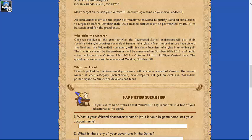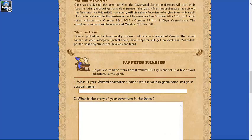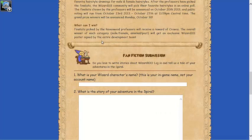Once they receive great entries, the Ravenwood school professors — aka King's Isle staff — will choose the winner. Finalists will receive a reward of crowns, which is really nice. The overall winner will get an exclusive Wizard101 poster signed by the entire development team — that's pretty awesome.